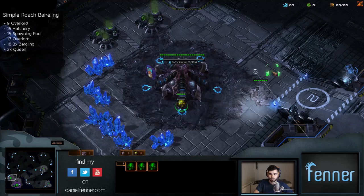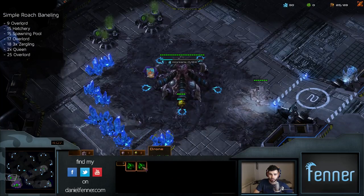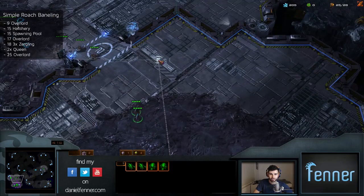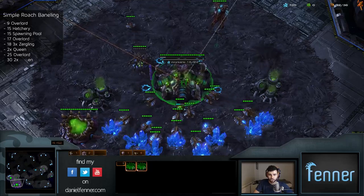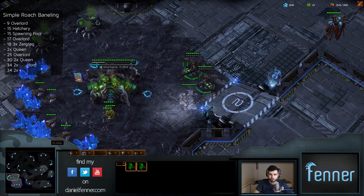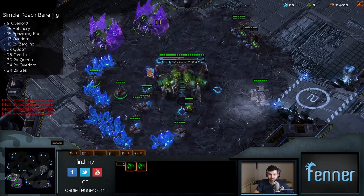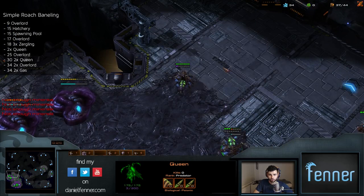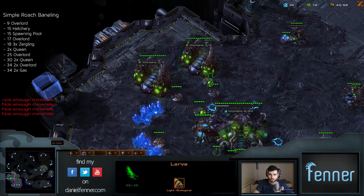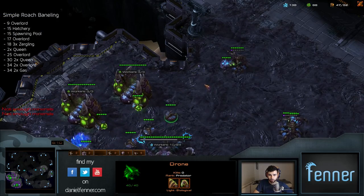At 25 supply make sure you rally everything down to the natural. Once you've taken care of the reaper, add two drones down to the natural as well for perfect saturation on the main base, then just keep droning while dealing with the reaper with your zerglings. As soon as your first queen finishes, start extra ones - that's usually around 30 supply. Then at 34 supply get a double overlord, position your queens at the front, and take a double gas at the natural after the double overlord. Make sure to spread creep at the front as soon as possible and get drones in those gas geysers as soon as they finish. Drone straight up to 47 supply, at which point start a roach warren.